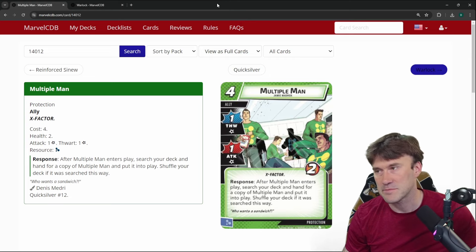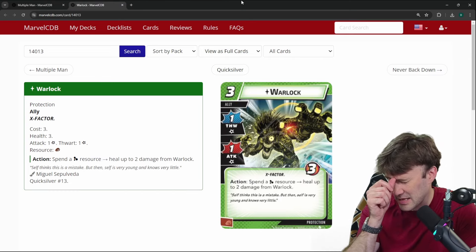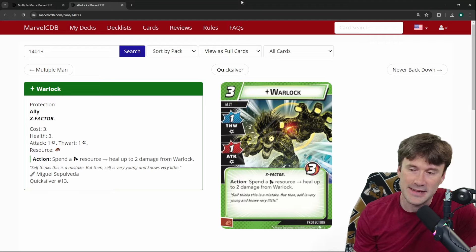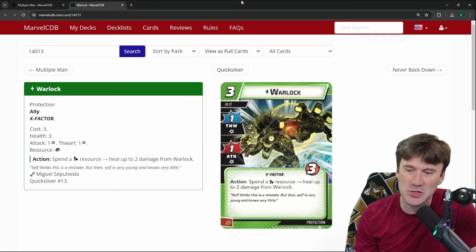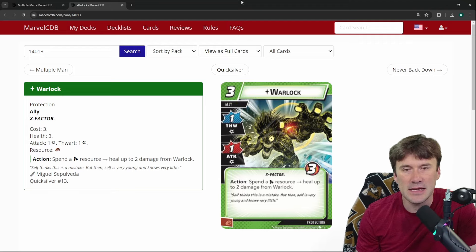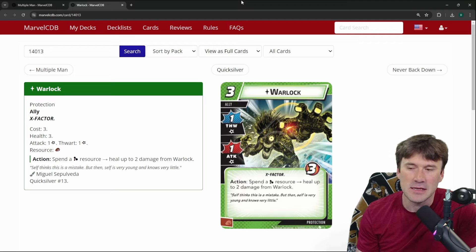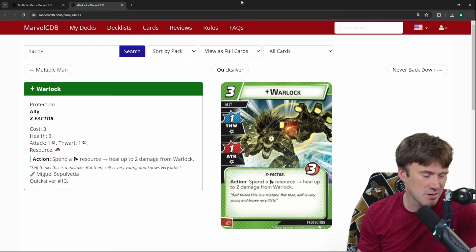Also in the Quicksilver pack came another ally: Warlock. He's a three-cost protection ally with a 1-1-3 stat line — not a great stat line — but his action ability lets you spend a mental resource to heal up to two damage from Warlock, which is interesting. As a multiplayer ally where you can pump up his stats, this seems more useful, but healing him up doesn't always feel 100% worth it since you're just doing one damage over and over.